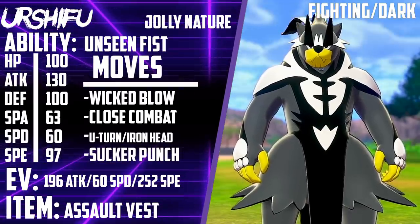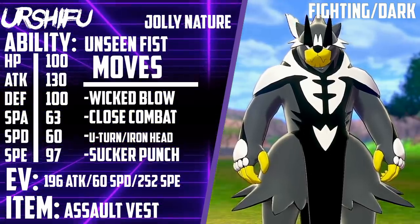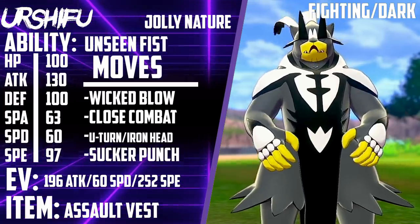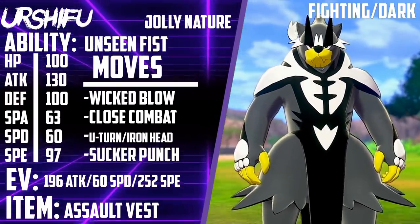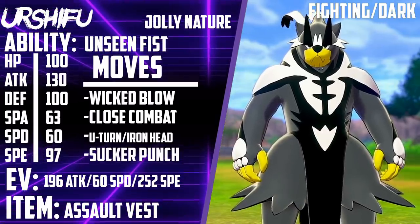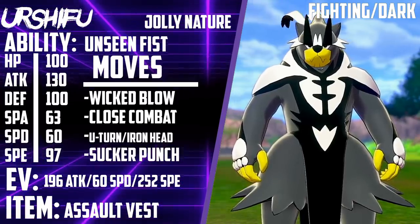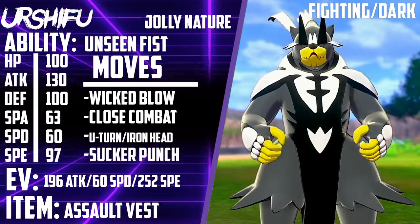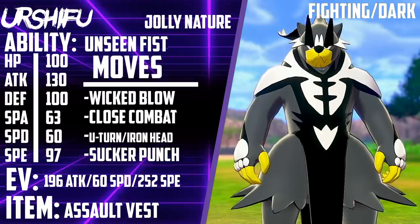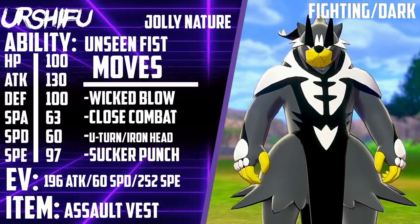The reason I EVd it this way is because with this spread you're going to take a 4 Special Attack Togekiss — defensive Togekiss — Dazzling Gleam as a spread move. That gives you a little leeway if they try to make a call: you'll live that hit just barely and then be able to get out with U-turn, or maybe knock out with Iron Head, which would be a 1 or 2 shot depending on chip damage.